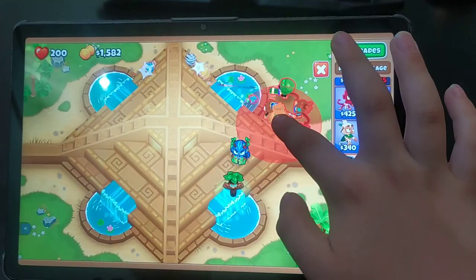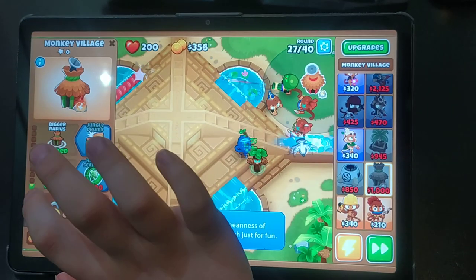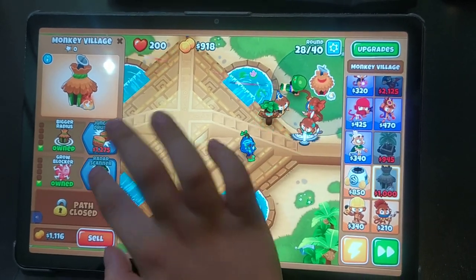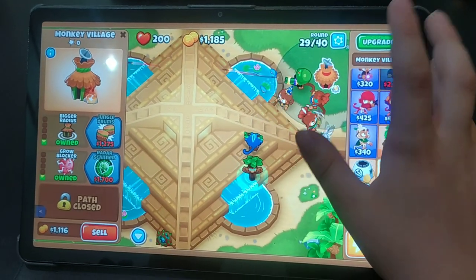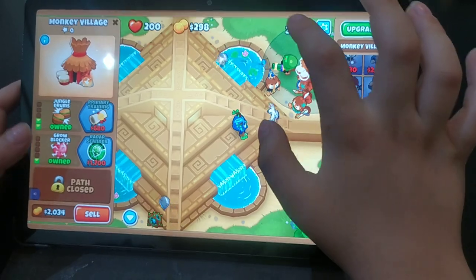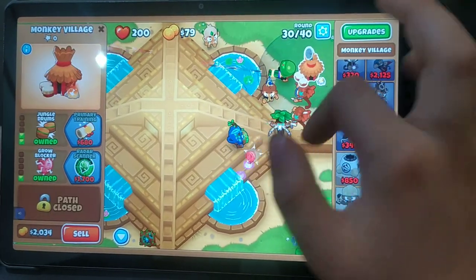Now I'm gonna get a Monkey Village so they can hit camo balloons. And I'm trying to get a Radar Scanner. Oh no, here come the balloons. I'm gonna get the Radar Scanner, and then the dude, and then the Radar Scanner.